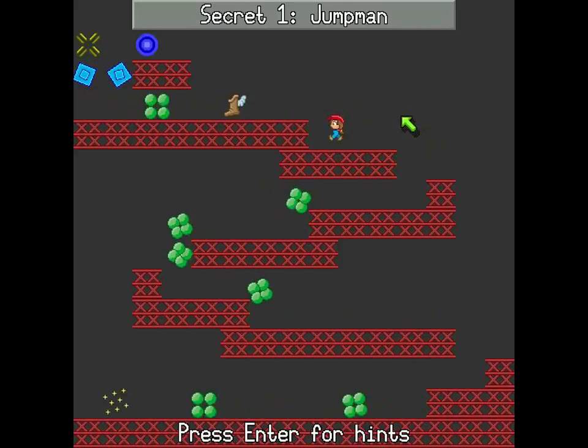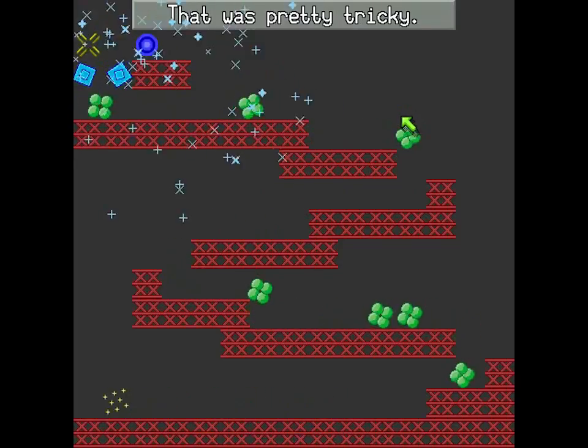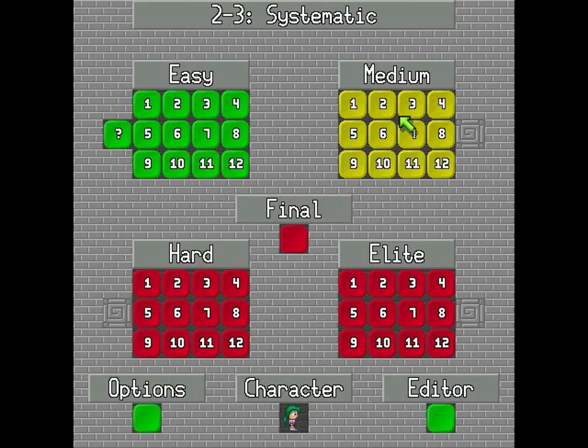Now for the home stretch — we did it! Having completed the secret, we now have Jump Guy and Jump Girl. Until next time everyone, this has been our introduction to Castle of Elite. Next time, we will take on World 2: the Medium Difficulty Levels.